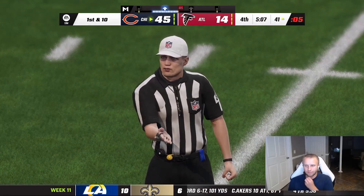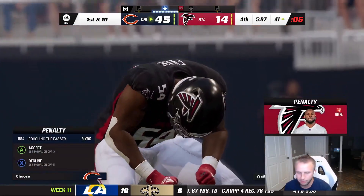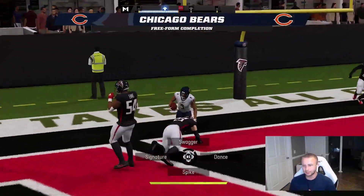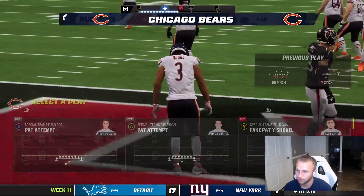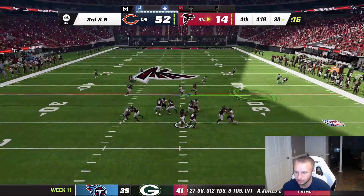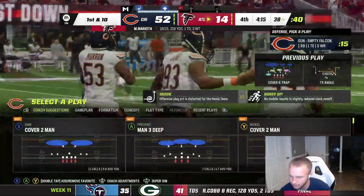Personal foul, roughing the passer — ball now at the three. DJ Moore gets down on a quick slant — nice catch. We put up 52 points on the Atlanta Falcons. No real need to get the ball back but they do get a first down.